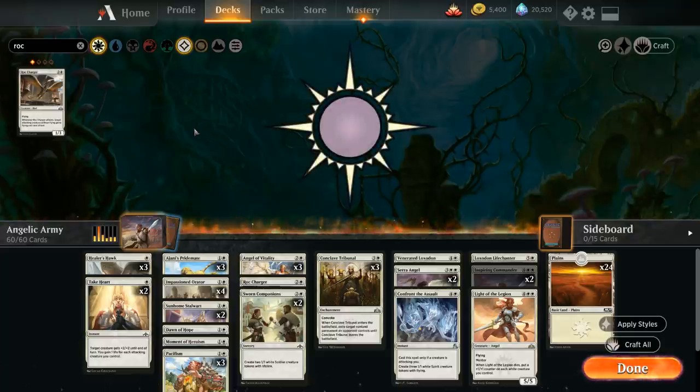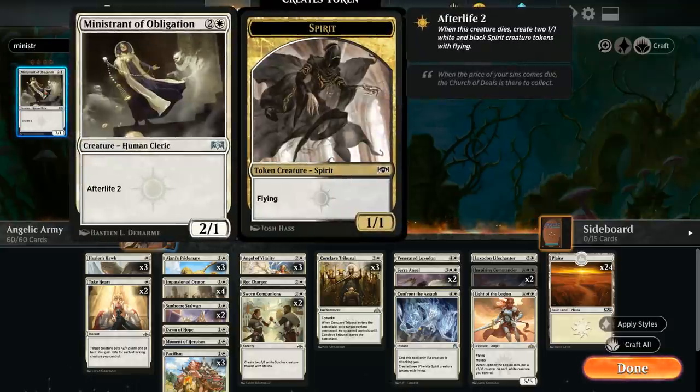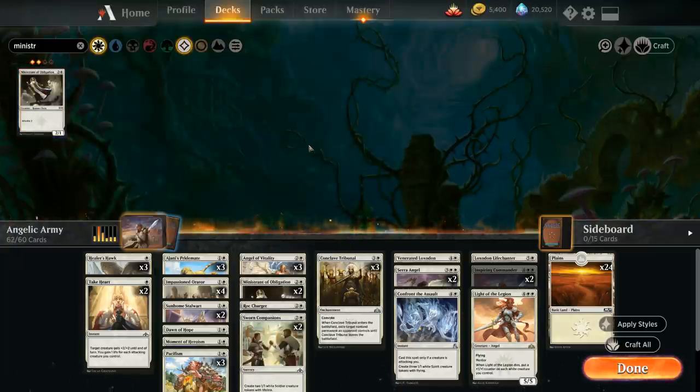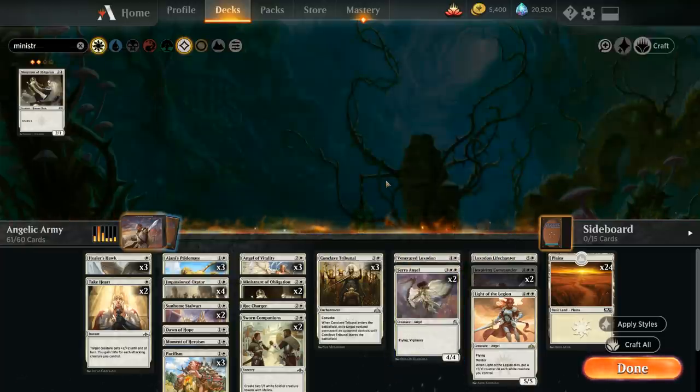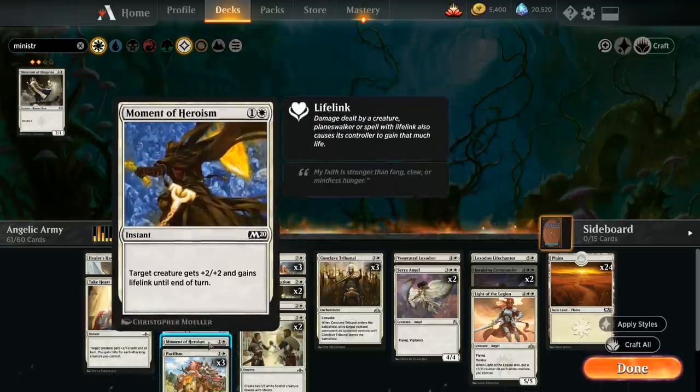Next is Orzhov, which adds Ministrant of Obligation as the only card I'm really interested in — a three-mana 2/1 with Afterlife 2, so when this creature dies it leaves behind two 1/1 black and white spirit tokens with flying. We can chump block with the Ministrant and leave behind evasive creatures to help us Convoke. To make room for two Ministrants, we cut one Confront the Assault — which also makes spirit tokens but is more conditional — and the last Moment of Heroism.